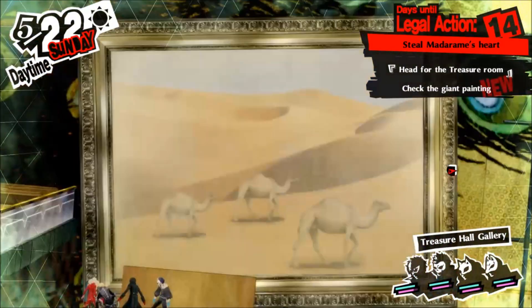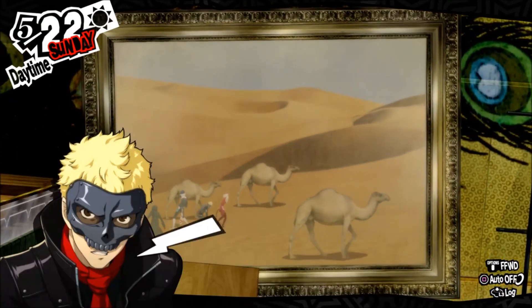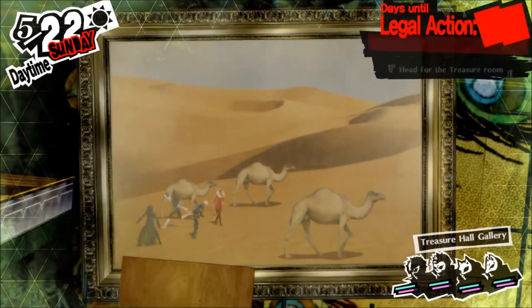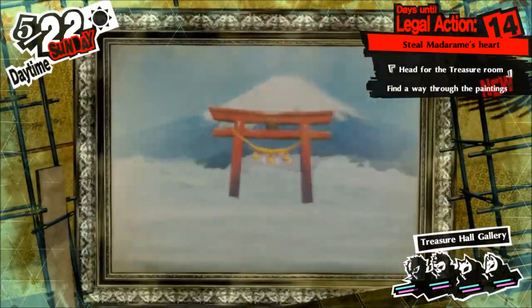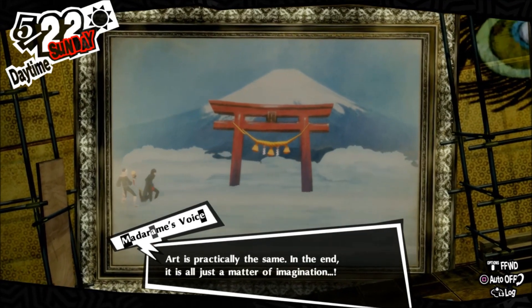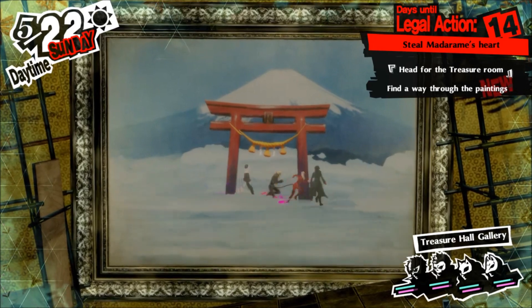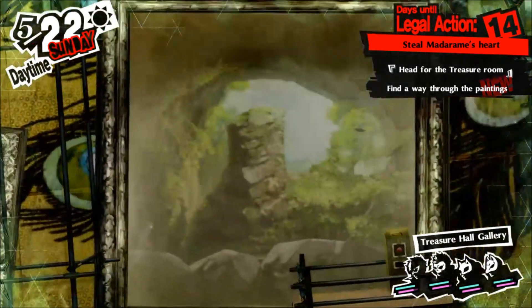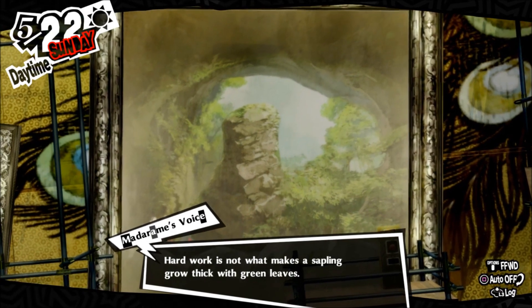We can jump into the painting, so we just have to go forward to the next one. We can't go into the door just yet — if we go through the gate it'll go this way, but if we went straight ahead it would have sent us back to the very first painting.